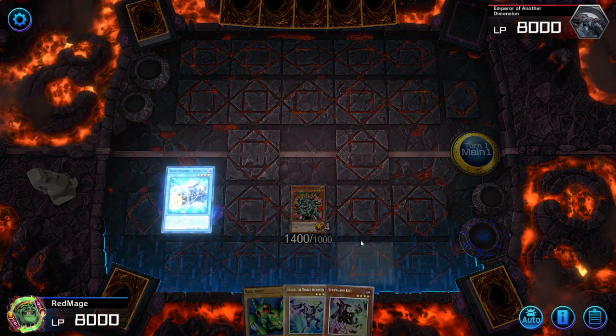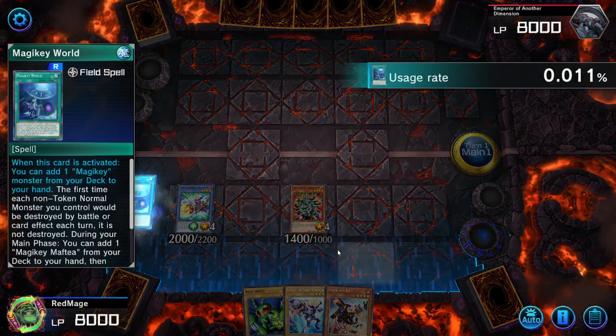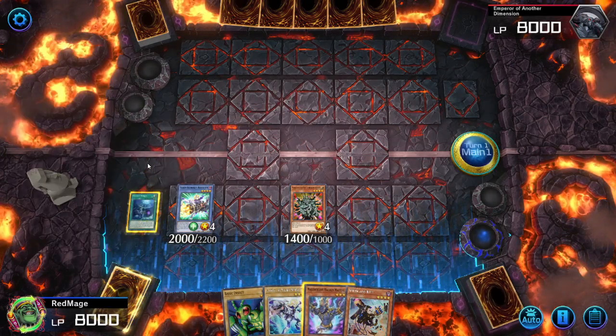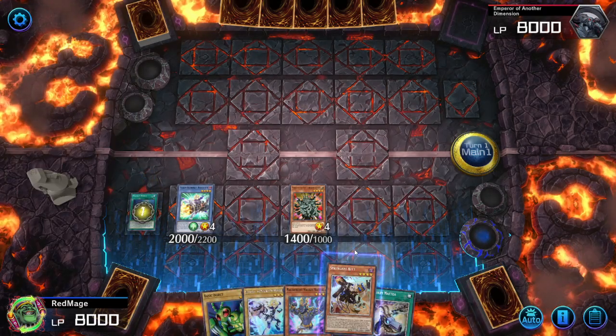Activate Beto's Buster to add Magic Gear World. We can activate Magic Gear World to add from deck to hand — Math Deal. Shuffle back the kit.